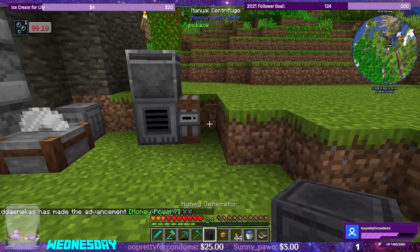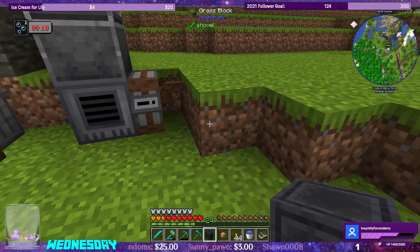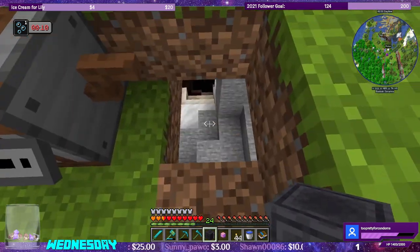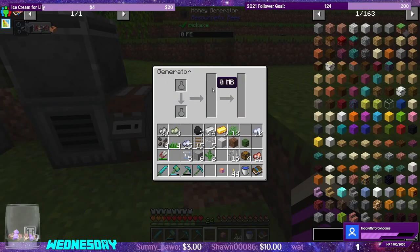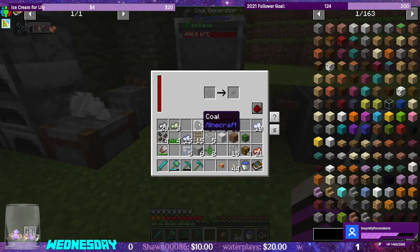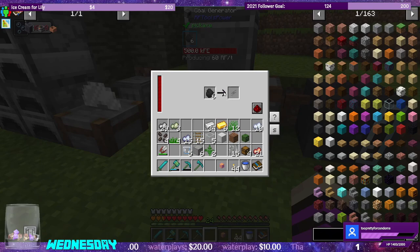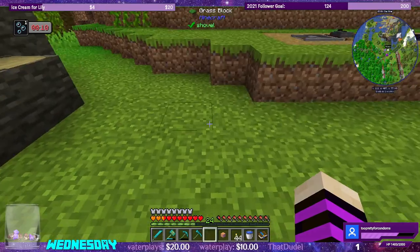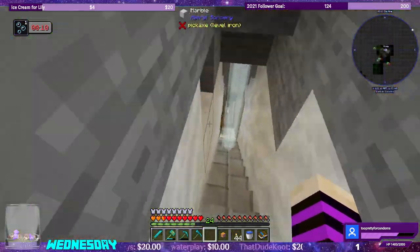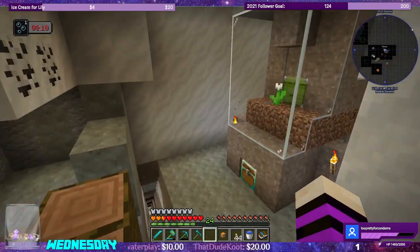It does have a buffer too, it seems. Milli-buckets to RF, and it has a buffer just like the coal generator. Let's test it out — it's full. Let's see if these six vanish. I think the coal generator keeps burning even when the buffer is full. So that honey generator — we made that a lot faster than I thought. Let's go check and see, maybe we got lucky. Not yet, so I'll be right back again.